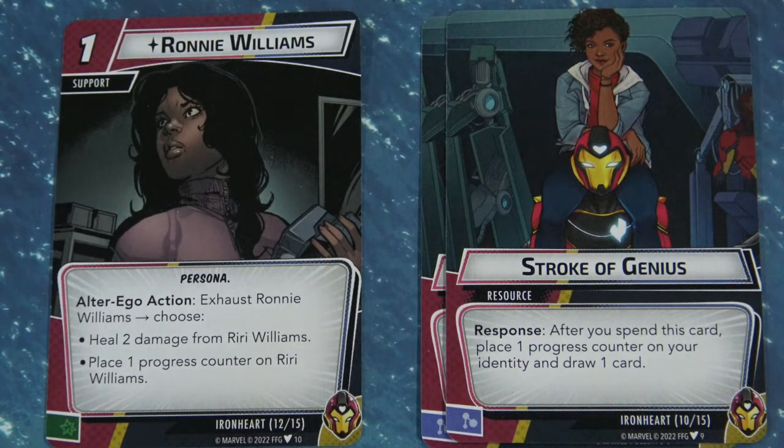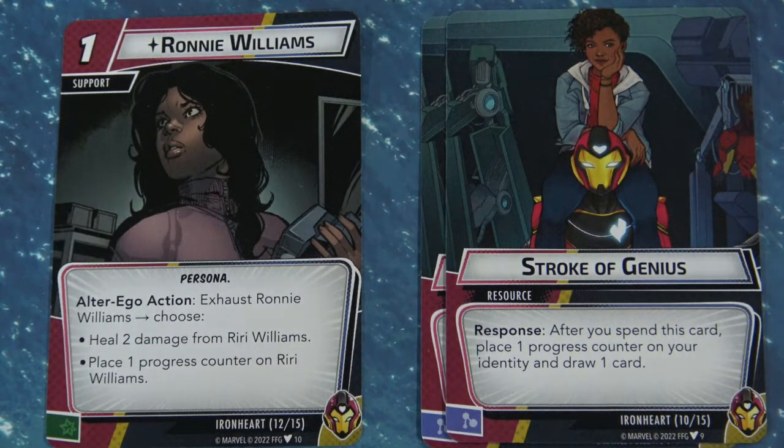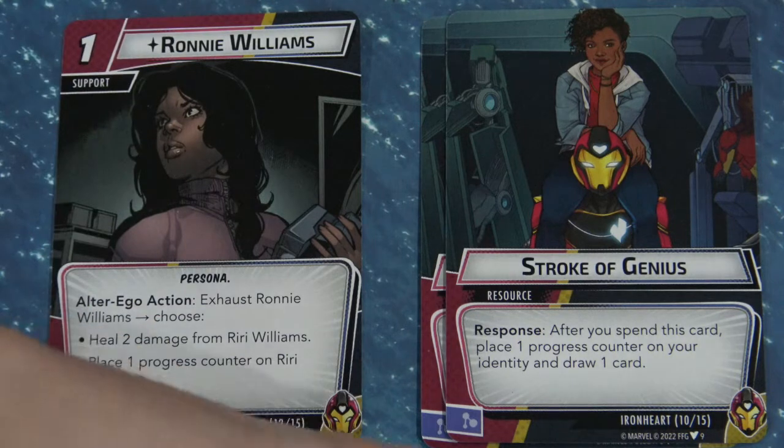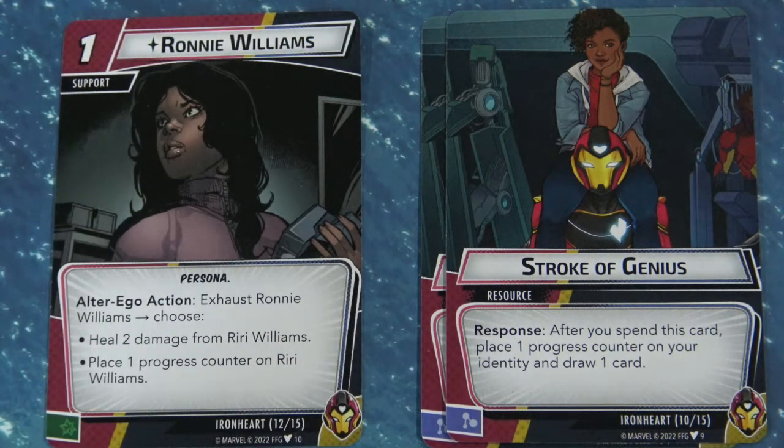Next up is Stroke of Genius — a resource card that you can play. Notice that this has a mental resource on it. We're going to be talking a lot about mental resources later; the pre-constructed leadership deck that came with her needs a bunch of mental counters. After you spend this card, place one Progress Counter on your identity card and draw a card, which allows you to ramp those Progress Tokens a little bit quicker.